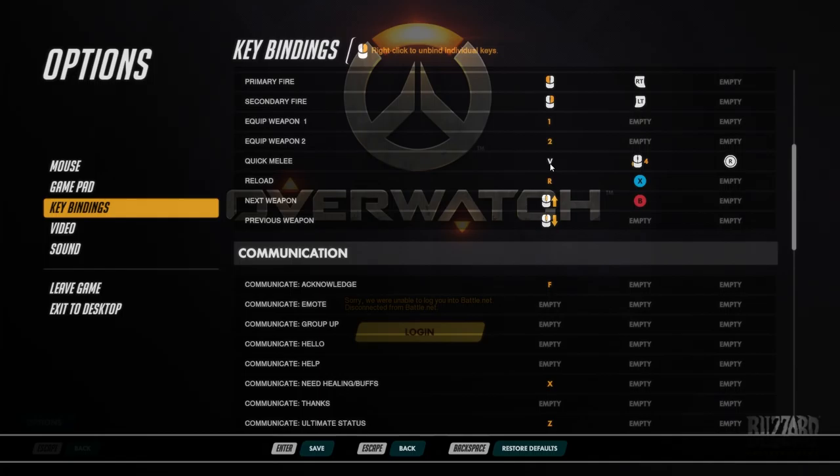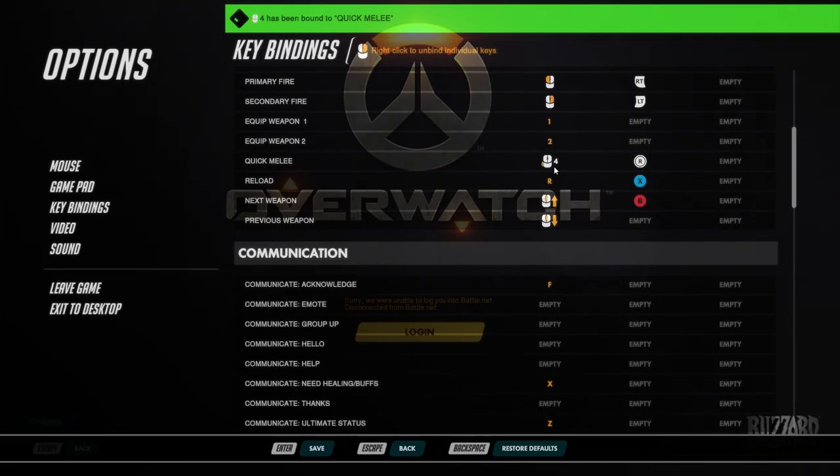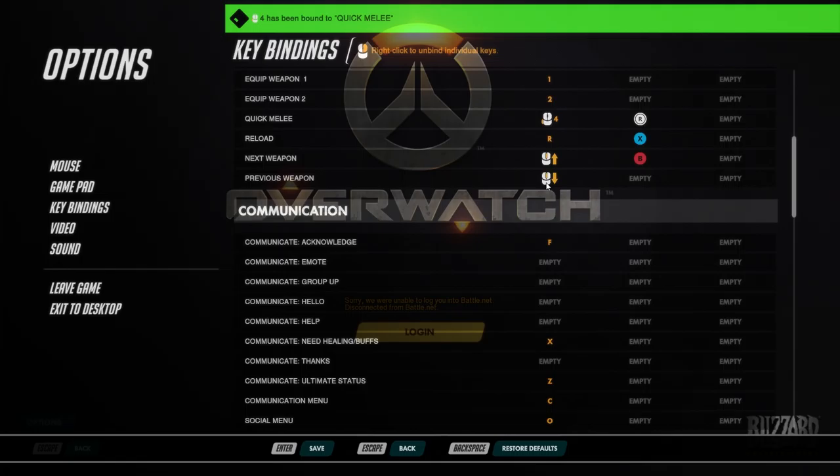As I highlight over a bind, I can click on it and change it. I switched quick melee to mouse 4, which I actually like in a lot of games. Reload is with R, and you can also swap between weapons with the mouse wheel.